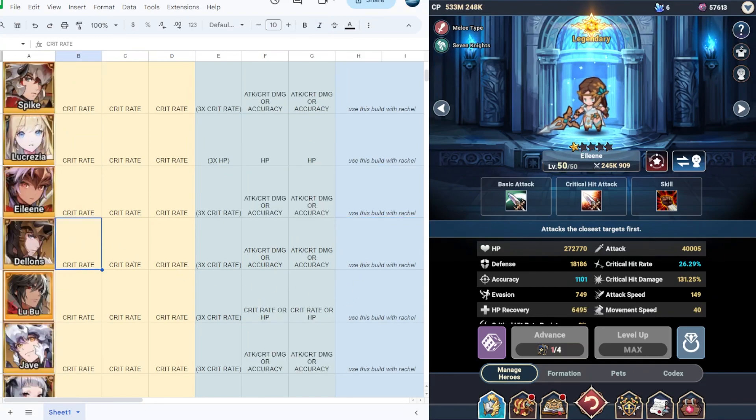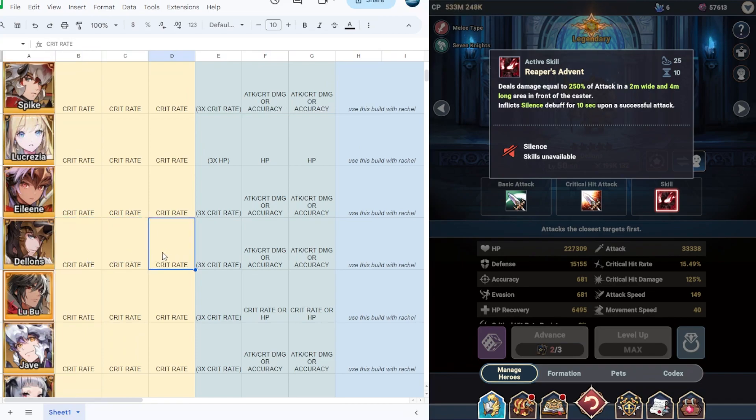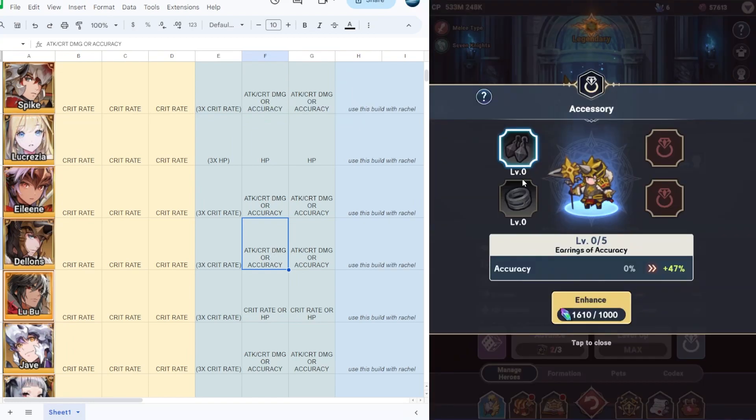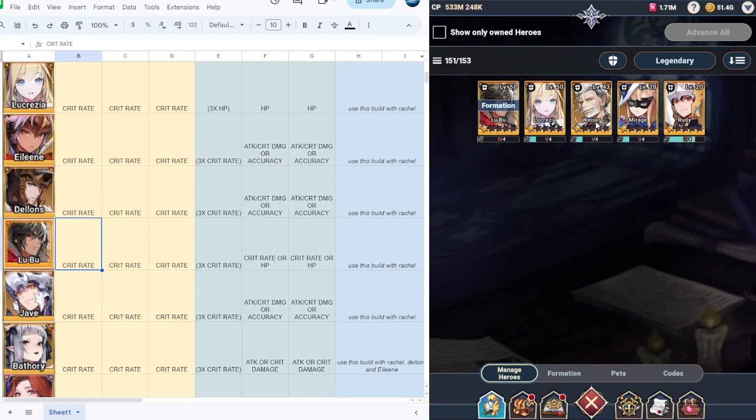Next we have Delon. Delon increases crit damage of all allies by 20% upon a successful crit hit attack, and also has a silence debuff for 10 seconds. I would suggest putting crit rate on Delon from level 1 to 45. At level 50, full crit rate is still viable and you can combine it with attack, crit damage, or accuracy. If Delon has accuracy stats on his accessory, you can also use attack or crit damage. Use Delon with racial.